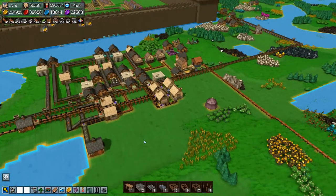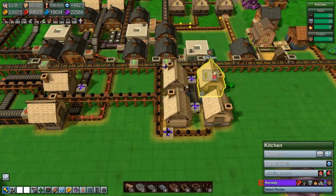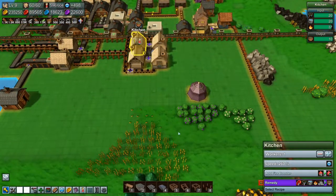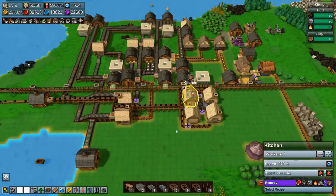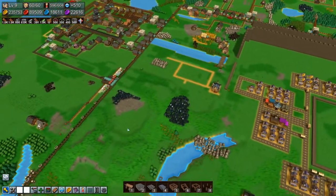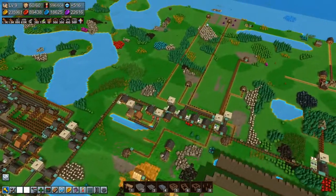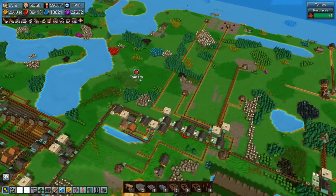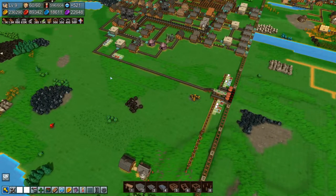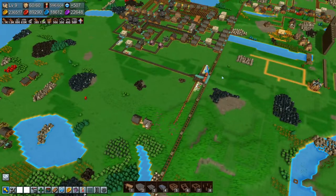Welcome back to Factory Town, folks. In the last episode we set up these four guys making remedies, and then I realized for the umpteenth time that we are running out of workers. So yeah, we need to set up our omni stone production. We'll have our mines for all the different materials, the different stones or shards over there, and I think we'll set up omni stone production maybe here.